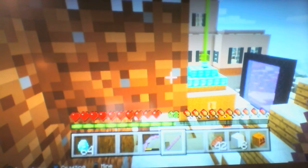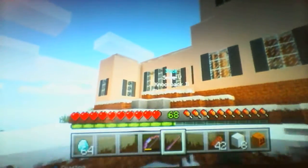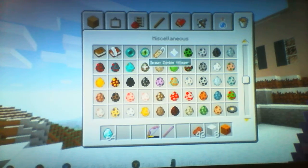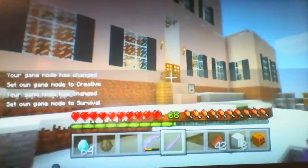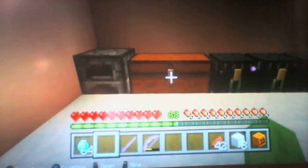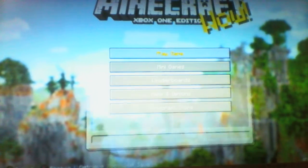Hey guys, Andrew here and today we are playing Minecraft, but today we are busting several myths in Minecraft. You're probably wondering why I have a stick in my inventory — well let me show you. You might think it's probably just a regular stick, no big deal. But you're wrong — this stick kills a zombie in two hits and it also has Fire Aspect and Knockback, so it's pretty powerful!